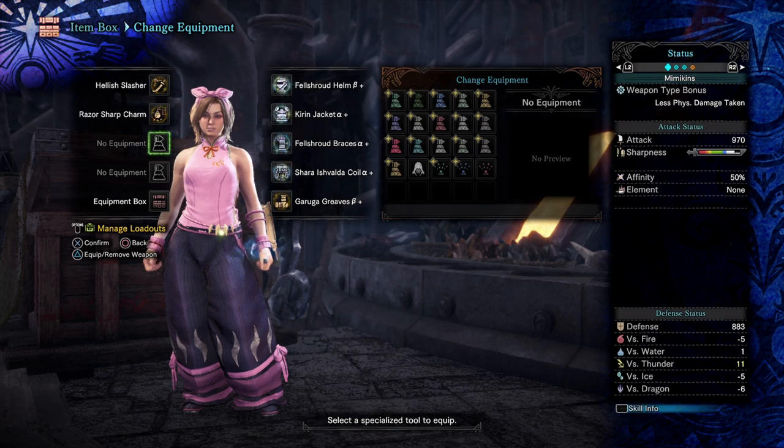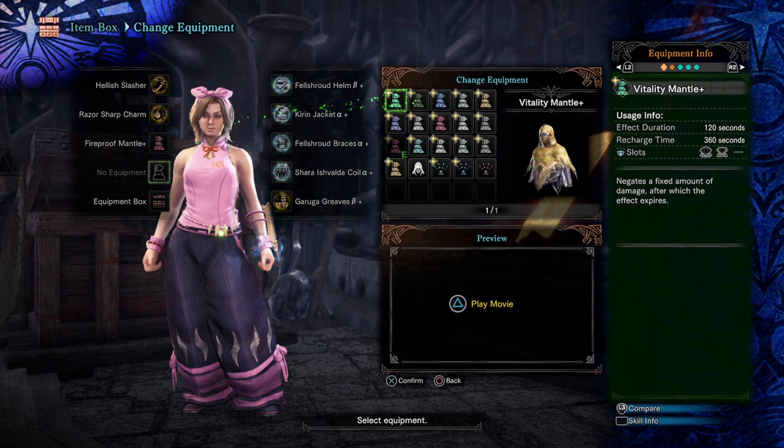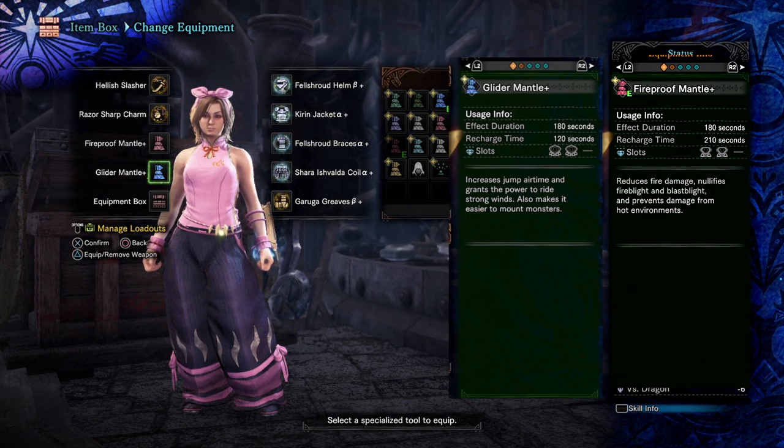In each of my builds I've left the mantle slots empty as I use these to customise specific skills I want for the fight. Using an elemental mantle of the monster's element and a glider mantle with those lovely tier 4 decorations allows me to have additional skill swaps in my build for the majority of the fight. There is a 30 second downtime between the two mantles coming off cooldown.